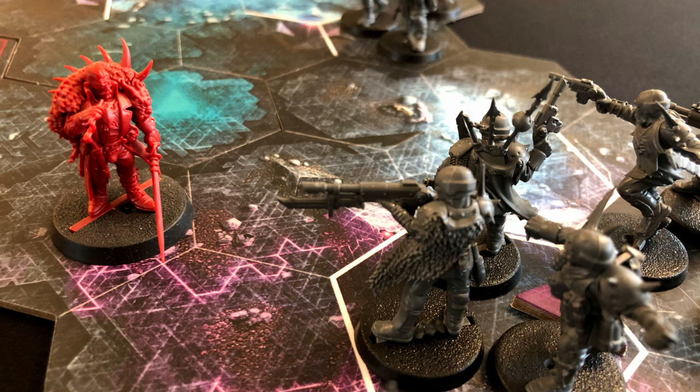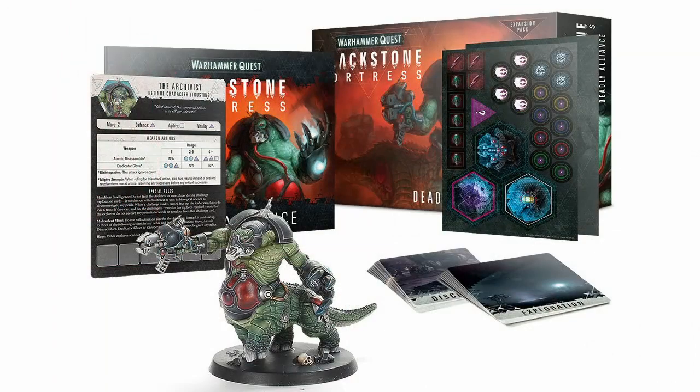From what I'm seeing, it looks like the missions will be a series of predefined combat events, though we're definitely also getting exploration cards and challenges. The Zoat has a special ability whereby he doesn't get involved in challenges, and furthermore the leader can choose to use the Zoat to circumvent a challenge — however if you do, the Zoat will lose trust in you. Trust is going to be a big thing in this expansion, because the Zoat is incredibly powerful but he has this trust mechanism.